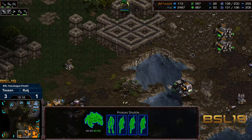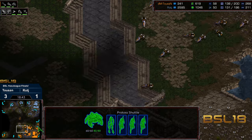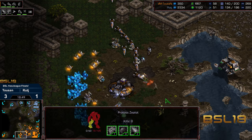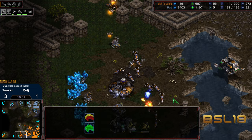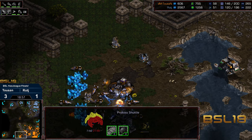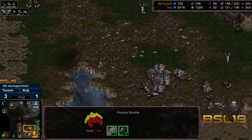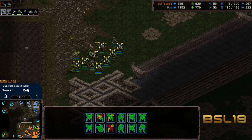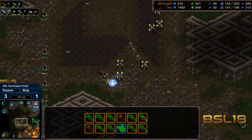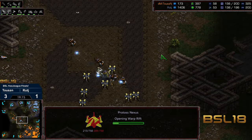Two shuttles making their way out with a lot of high templar — this could equalize things. I don't know if those shuttles got spotted — it looks like it's mostly vultures here. Siege tank on the low ground, zealots first, then SCVs evacuating. A little bit too much forewarning. It looks like it's just going to be vultures and siege tanks getting psi stormed. The SCVs are going to be able to return, and now Tucson has a supply lead and an overwhelming economy.